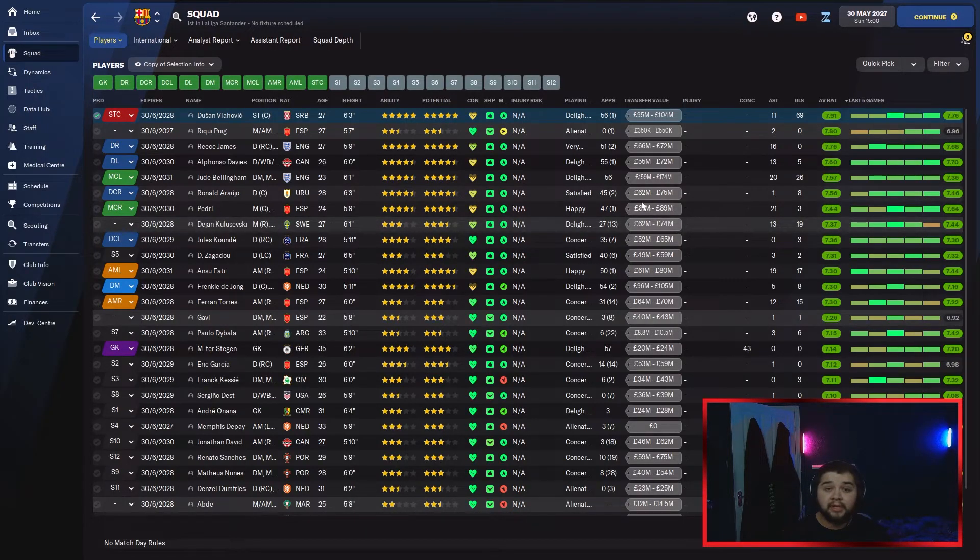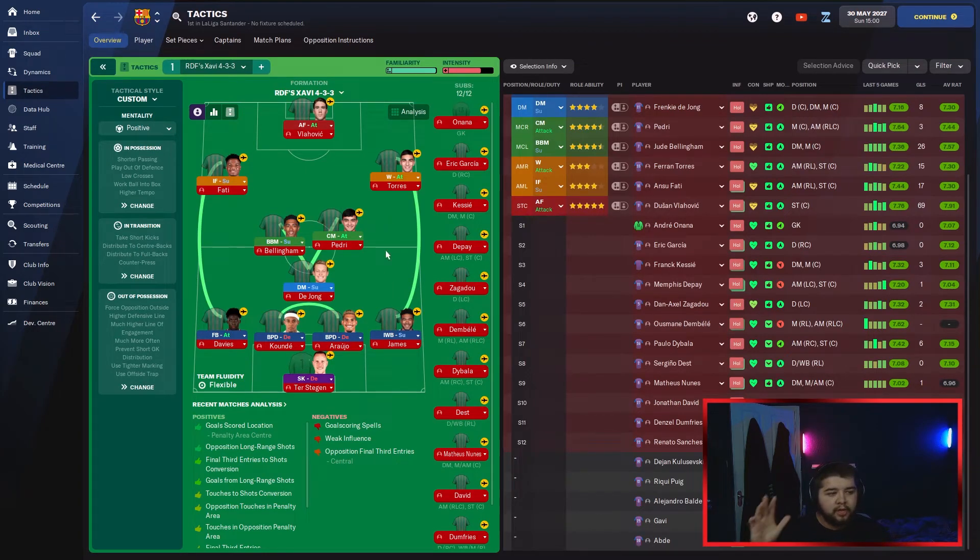By far, please let me know in the comments — do you think this is the best rebuild you've seen on this channel in terms of success? We have left them one hell of a squad. The final team is: Ter Stegen, James, Arohao, Koundé, Davies, De Jong, Bellingham, Pedri, Torres, Fatih, and Vlahovic. On the bench: Onana, Garcia, Kessie, Depay, Zagadou, Dembele, Dybala, Dest, Nunes, Jonathan David, Dumfries, Renato Sanchez, Kuleveski, Gavi, and Abdi. What a team I have left them.